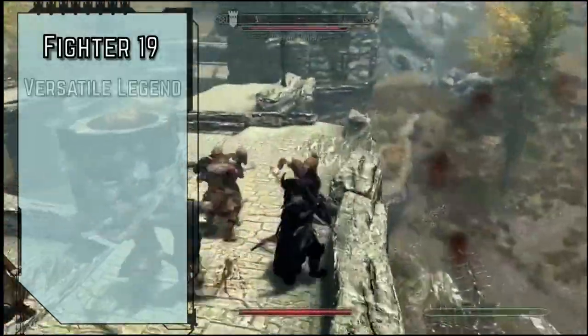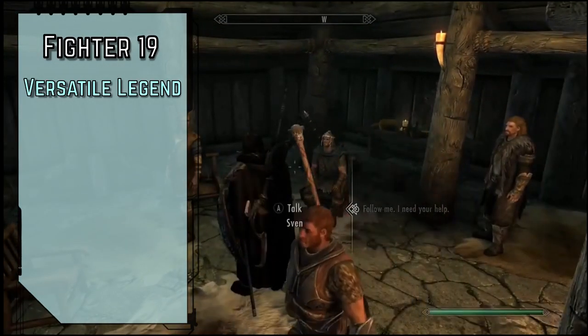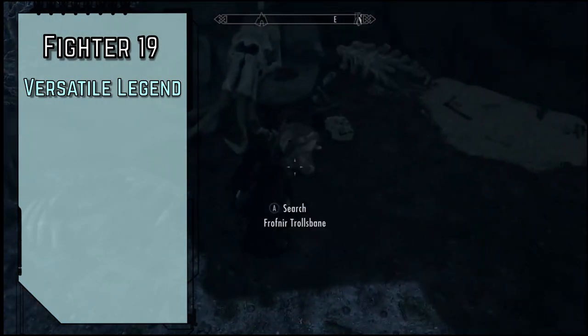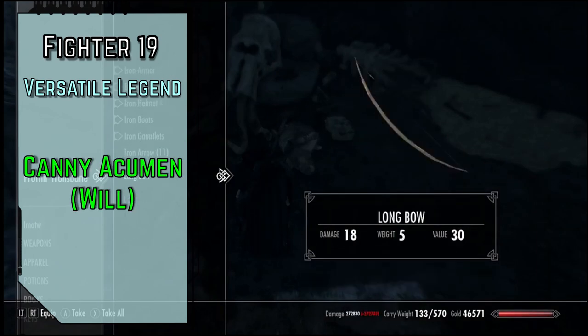Level 19 fighters gain Versatile Legend, increasing our Fighter Class DC to Master, our proficiency in all simple and martial weapons and Unarmed Strikes to Legendary, and our proficiency in all advanced weapons to Master. And as is tradition for fighters on this channel, we'll take Iron Will for our general feat for Master Will saves.